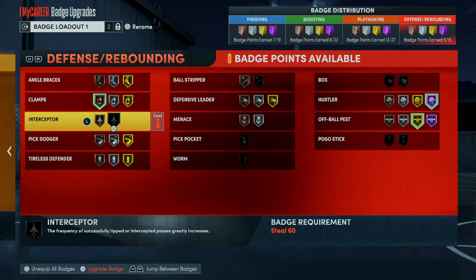Interceptor is another useless badge — it does not work. A lot of people say you need it on Hall of Fame, but people will throw the most obvious passes and your player still acts like he has no fingers on his hands, just palms. So Interceptor is another useless badge.